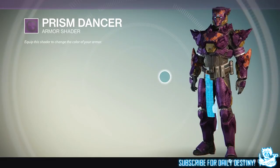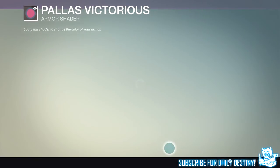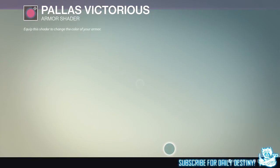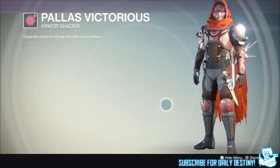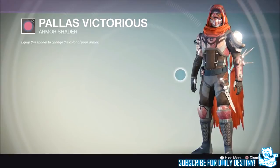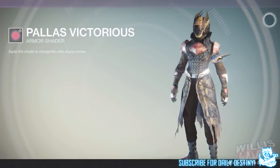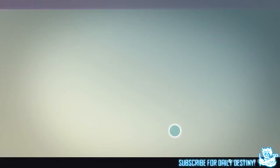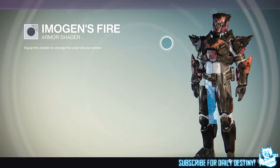Out of Queen's Wrath Rank 3 we have 2 new shaders and a new ship. I recorded this on my Titan but I have footage of what these shaders look like on a Hunter and Warlock, courtesy of More Console and Willis Gaming. The first shader is called Palace Victorious — I absolutely love the look of it. It reminds me of a New Monarchy shader, especially on a Titan. The next one is called Imogen's Fire, which doesn't look quite as good but is still pretty nice.